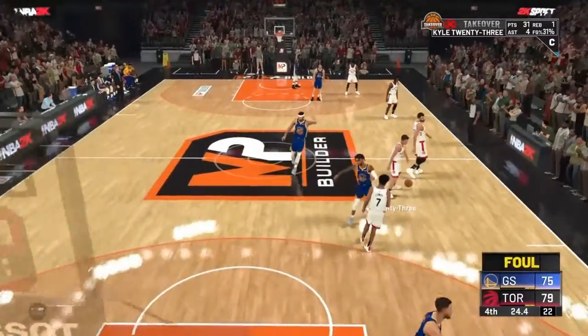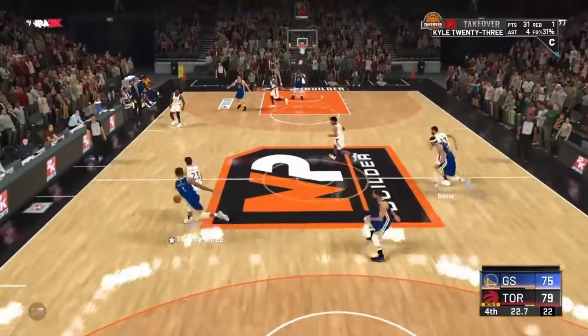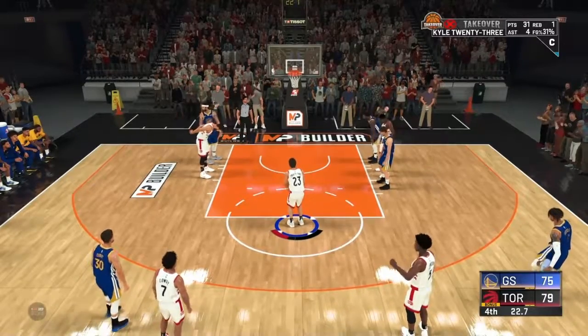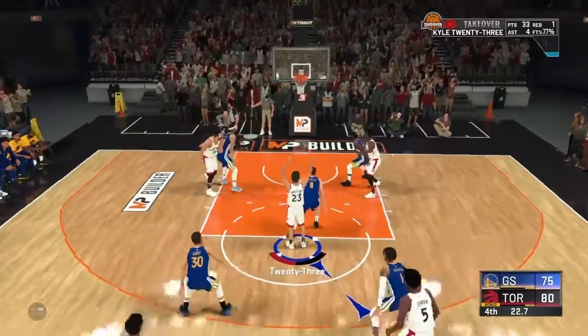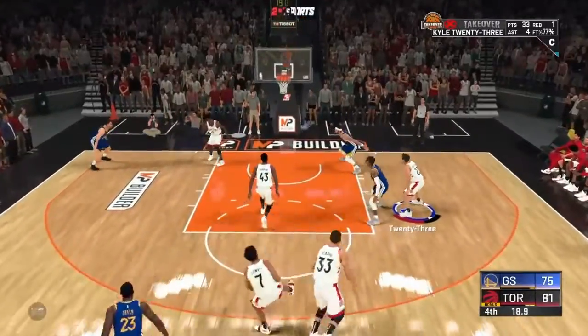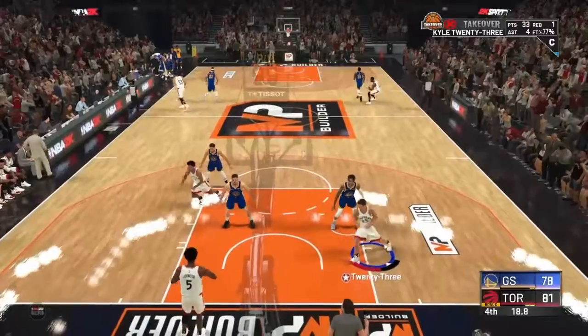Give me the ball — they're going to have to start fouling. I want to shoot these free throws. Here we go — game on the line, it's a four-point game. We can make it a six-point game with these two free throws. There we go, first one's good. Next one is also good — let's go! Curry just hit a green — man was fading, hits a green. Okay, so it's a three-point game, and they're going to give Lowry the ball.